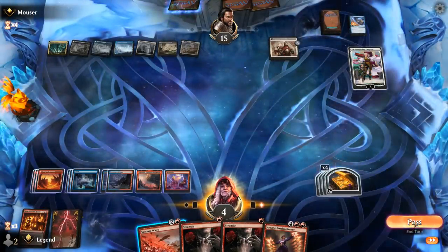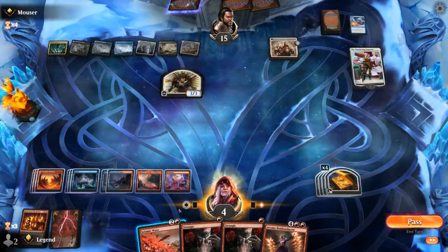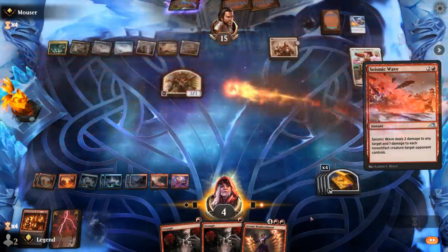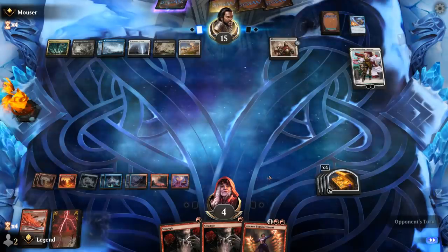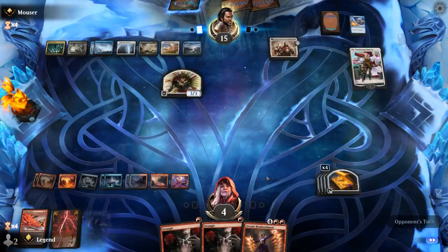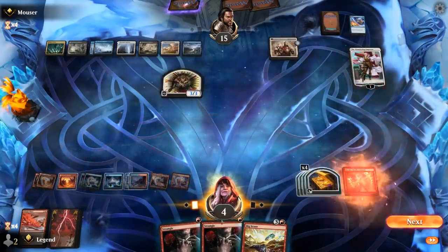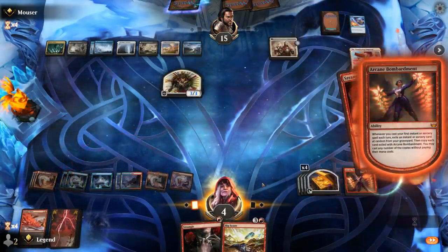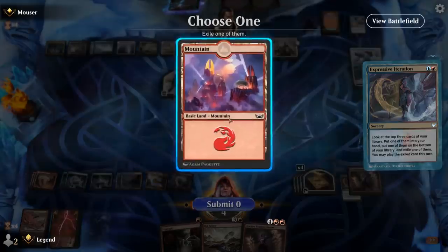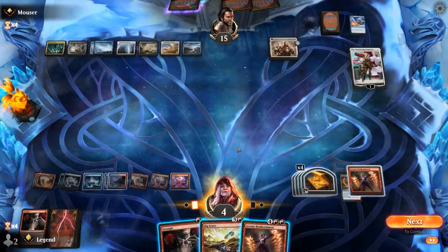We can answer the token with Seismic Wave and should do it now before they can flash in another Emperor and put a +1 counter on it. Now we can cast Bombardment plus Strangle, hoping to hit something juicy. Bigscore can be played in the opponent's turn to trigger Bombardment again. We find Iteration, then another Bombardment — so we're committing to the plan.